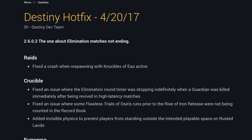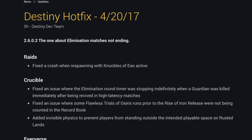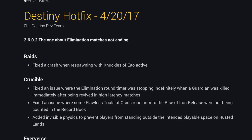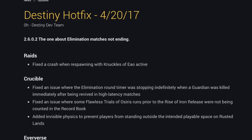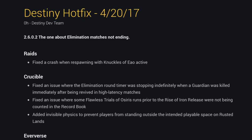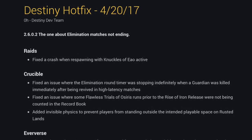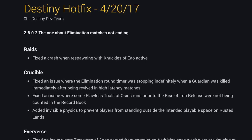So the fixes are: for raids, they fixed the crash when respawning with Knuckles of EO active. This one was particularly evident in the Vault of Glass — a lot of people would crash their game if they had Knuckles of EO active, especially at the Templar. This will hopefully fix that, so your loot opportunities in the Vault of Glass should go a little bit smoother.